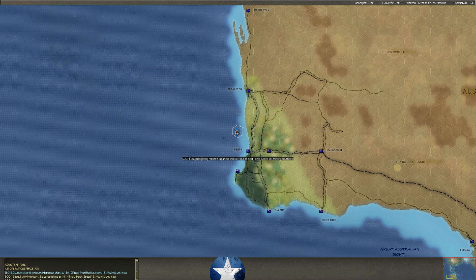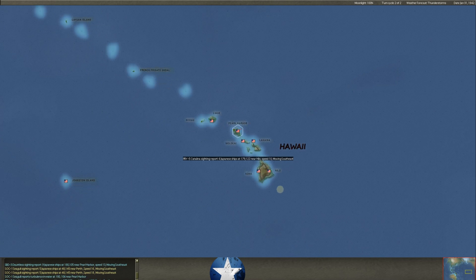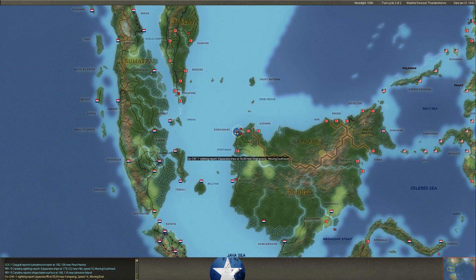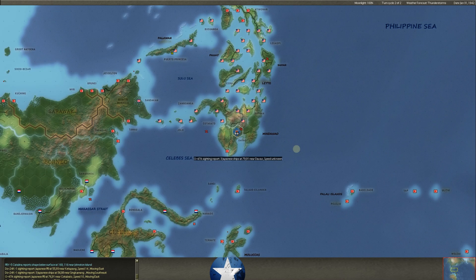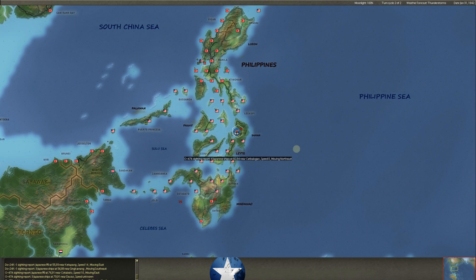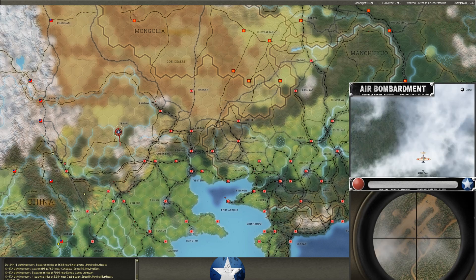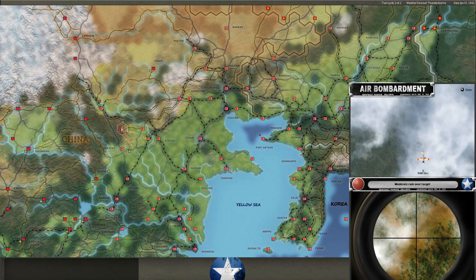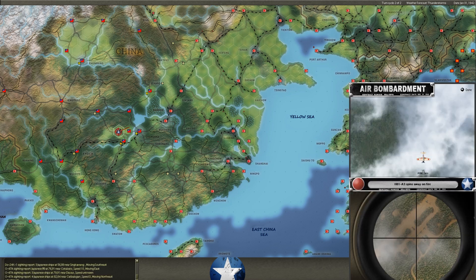Dauntlesses reporting more submarines — it said nine ships but they're submarines. We've got a lot of Japanese ships in and around Perth. Catalinas are reporting things out around Pearl Harbor — those are all submarines. We got a submarine off Colombo. Can you imagine if we would have sunk two battleships this turn with the same sub? That would be the stuff of legend — and we were right there to do it. Zeros sweeping over the Luoyang-Zhengzhou group, just making sure we don't have any CAP up.